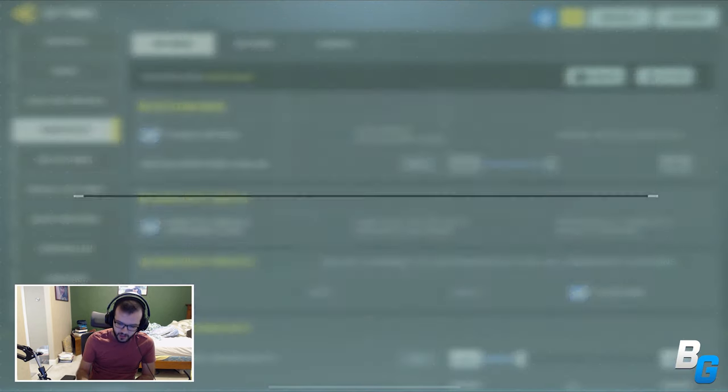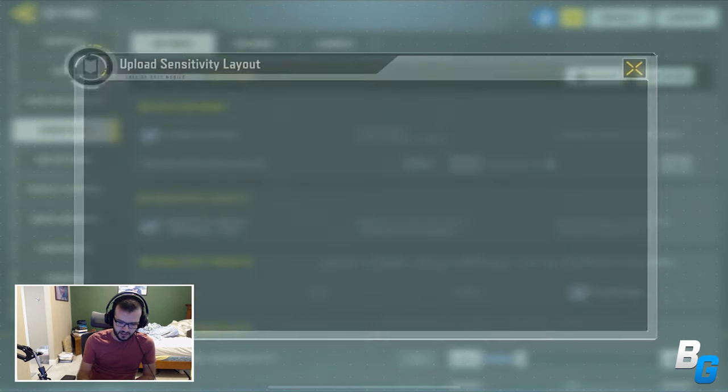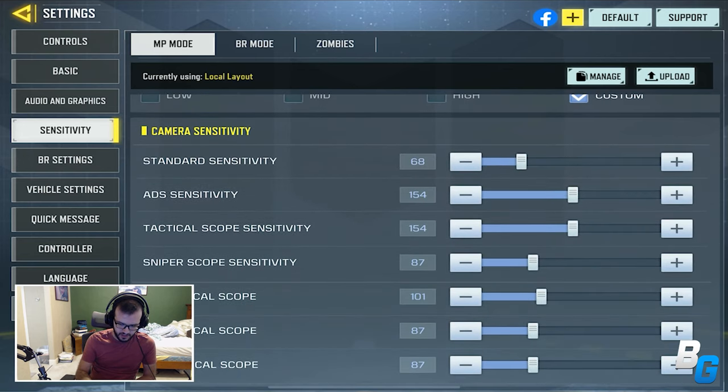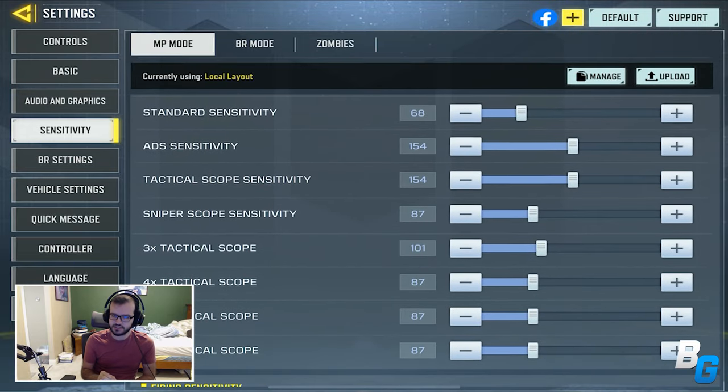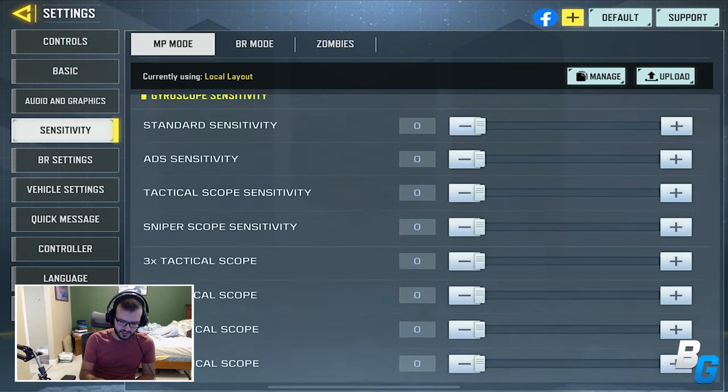Sensitivity can now be uploaded and saved to the cloud, which is awesome — I already did that. Speaking of sensitivity, they did fix the marksman rifle sensitivity. There was some sort of bug with iron sights or marksman rifles sensitivity-wise, and that's now fixed.